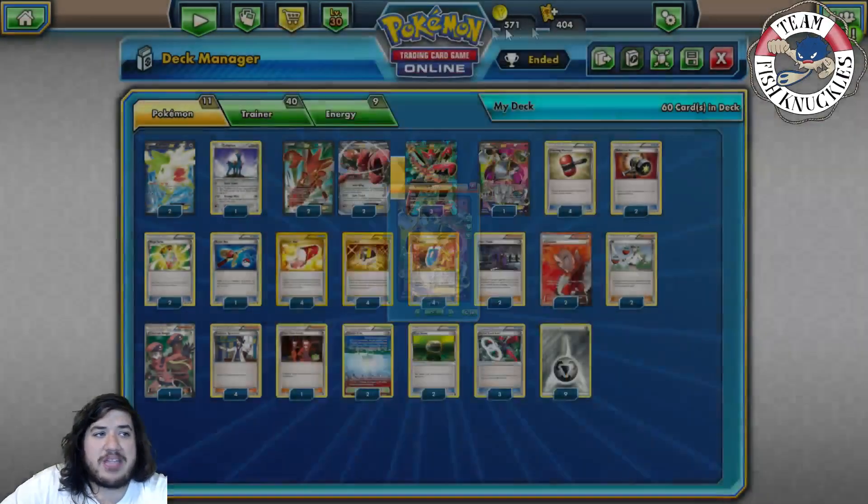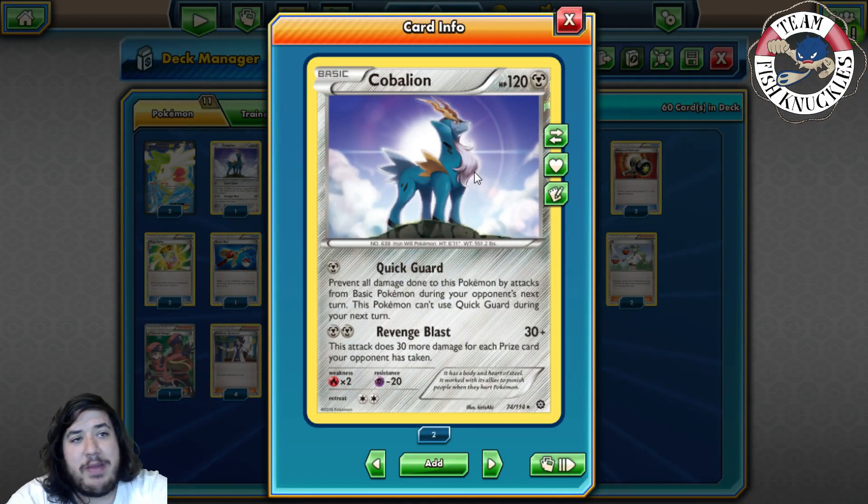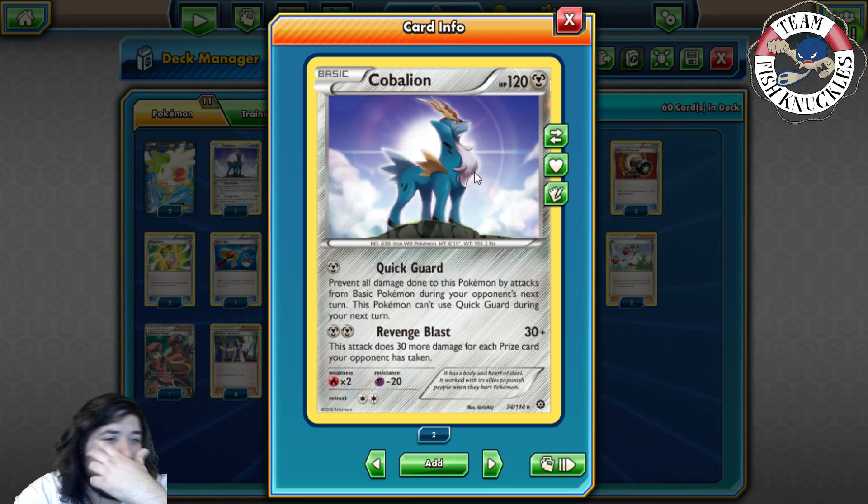For supporting Pokémon: Hoopa of course to use Scoundrel Ring, fetching three EX Pokémon. Two Shaymin to help set up, and one Cobalion. Cobalion has Quick Guard — preventing basic Pokémon from damaging it the next turn — which is really cool turn one. Cobalion also has Revenge Blast, which does 30 more damage for each prize card your opponent has taken. You could chip with Mega Scizor for 120 then Revenge Blast for the knockout. With four prize cards taken that's 150 total.